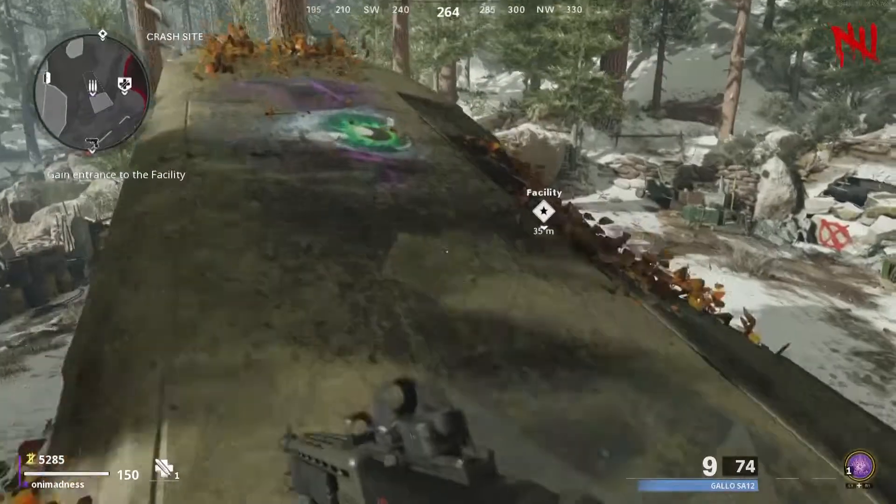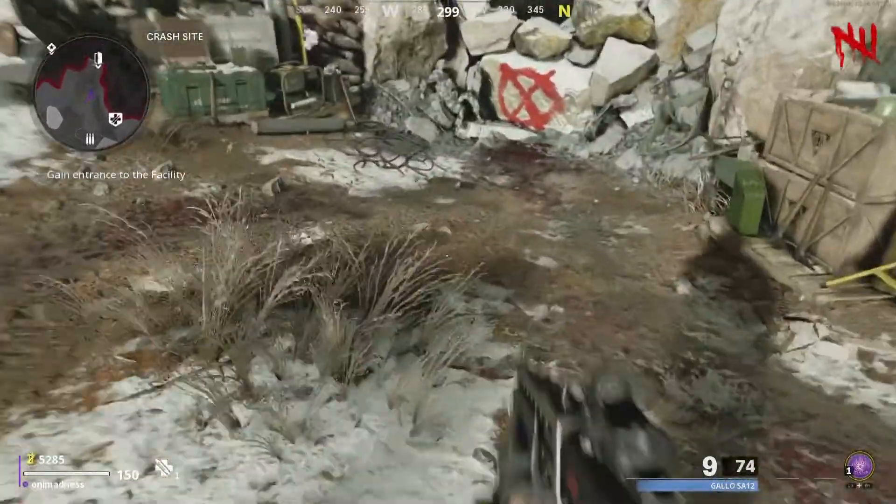First, we need the Pack-a-Punch machine. And everyone, we have to get down to the facility and turn on the power.